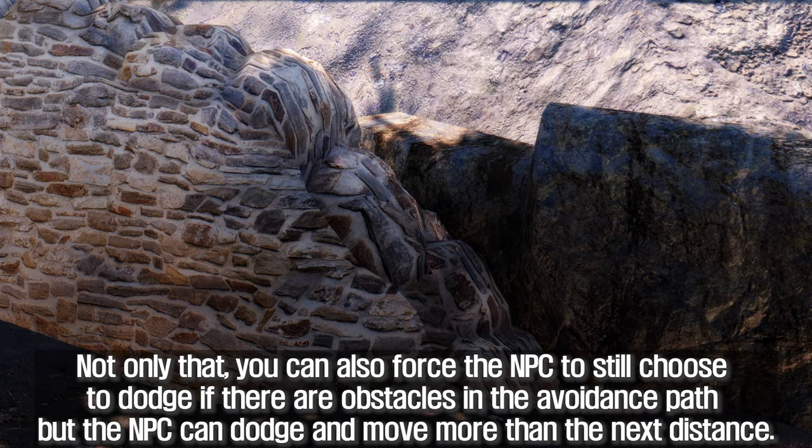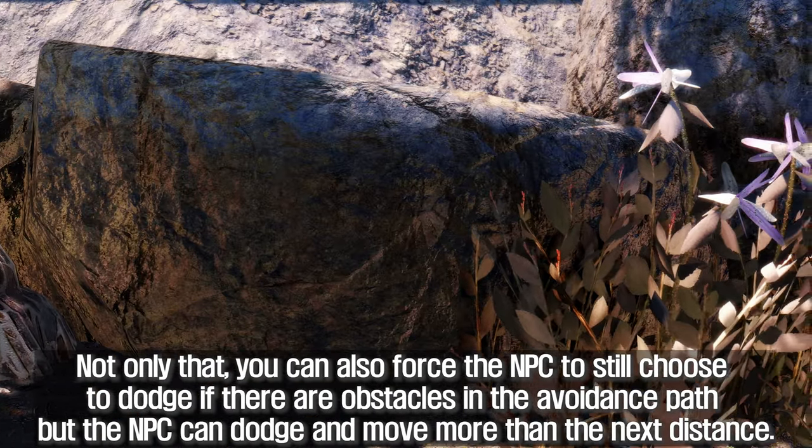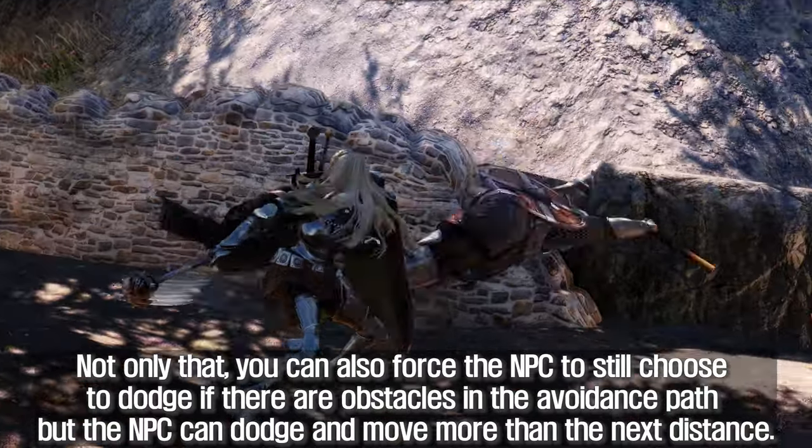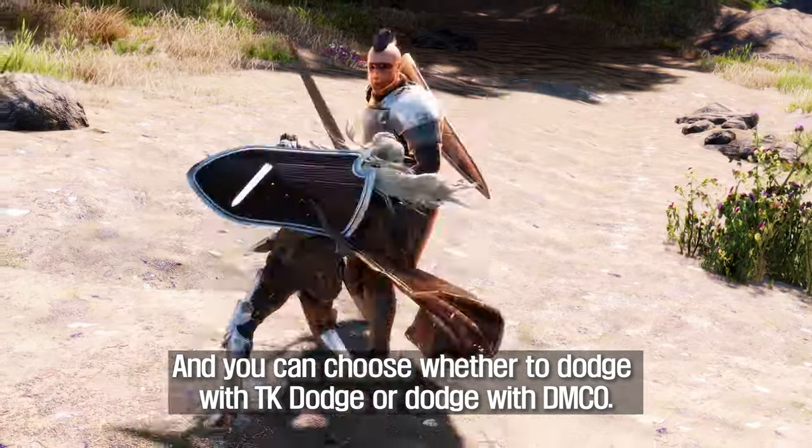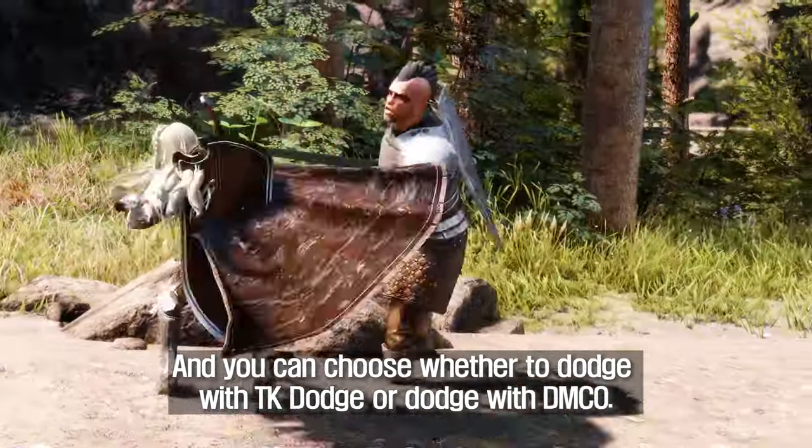You can also force the NPC to still choose to dodge if there are obstacles in the avoidance path, but the NPC can dodge and move more than the set distance. You can choose whether to dodge with TK Dodge or dodge with DMCO.